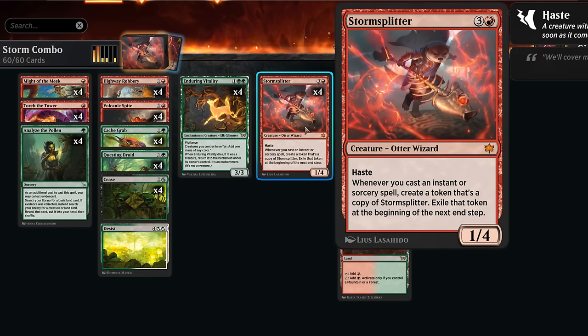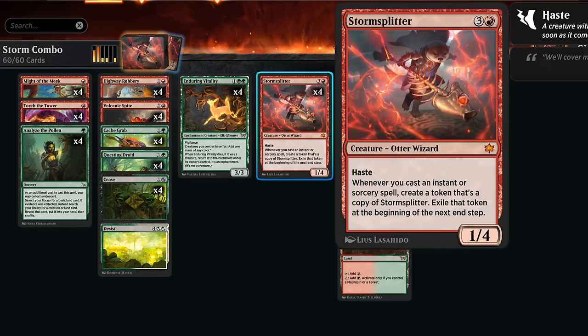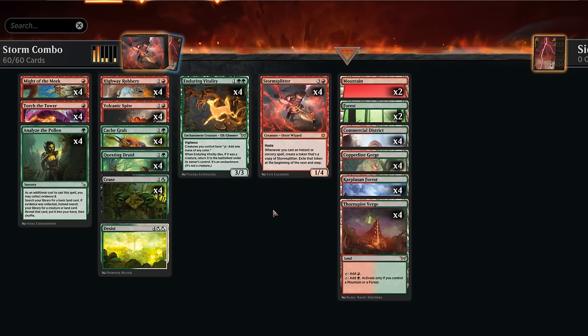The beauty here is that we no longer have mana as a limiting constraint, since we have all these 1/4s with haste that can now tap for mana thanks to Enduring Vitality. So if we go Vitality into Storm Splitter, we'll have two mana to spend on cantrips, cast it, get one copy, hopefully cast another cheap cantrip, and start generating extra mana. As long as we can keep casting spells that replace themselves, we can just win on the spot. This deck is very capable of winning on turn four.